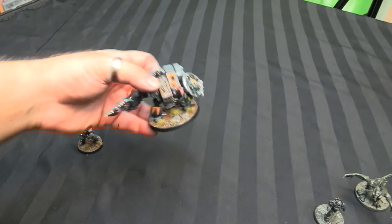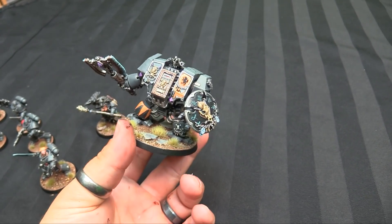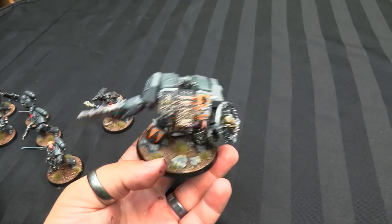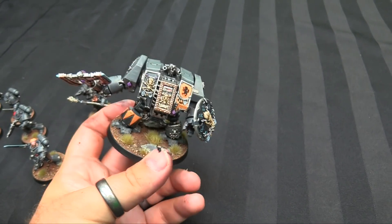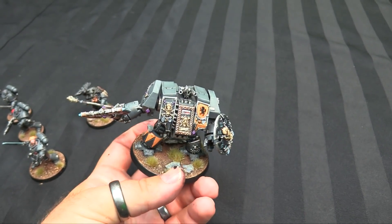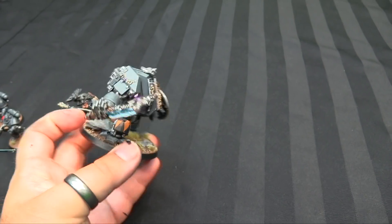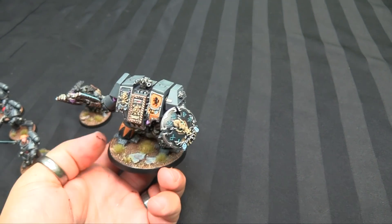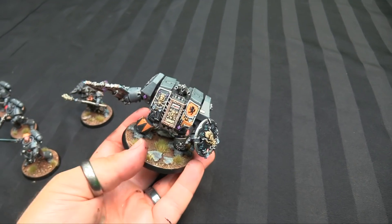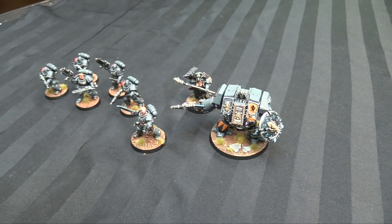My last Black Reach Dreadnought: I had some parts lying around from the Venerable Dreadnought kit — a Great Axe and a Blizzard Shield — and it's basically just those armor plates put onto the Black Reach Dreadnought. Mike gave this to me a couple years ago when I was looking for Black Reach Dreadnoughts to do exactly this with all my laying-around parts. The result is a nice Ven Dread with Blizzard Shield and a Fenrisian Great Axe — just the arm from that sprue, some armor plates, a leg plate, the shield, and smoke launchers. Just in time to not have a 4-plus invulnerable anymore — only a 3-plus invul.